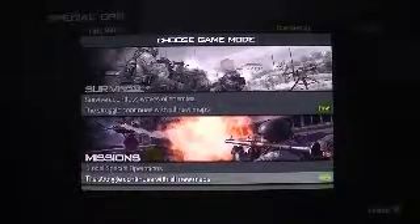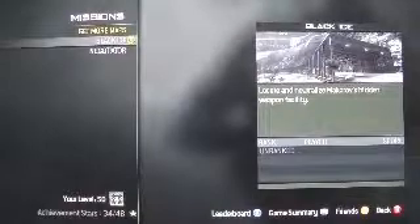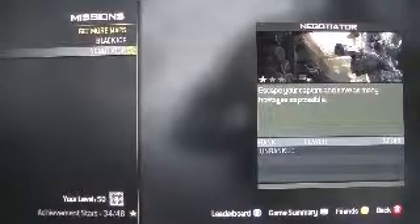So the missions continue with all the new maps. We got Black Ice — it's pretty much like the 'Down the Rabbit Hole' campaign mission, but it's a bit shorter and doesn't have as much to do. And then you got Negotiator.